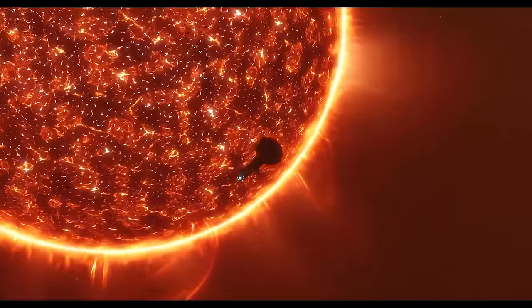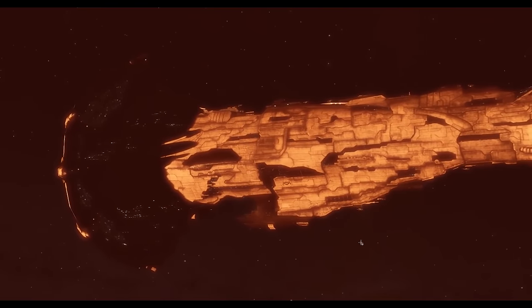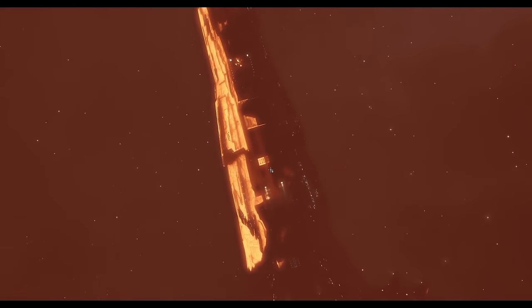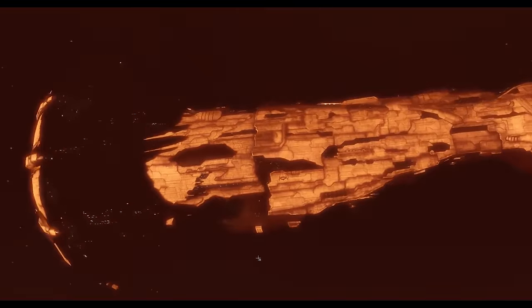This is a Titan. It is the biggest, baddest capital ship in the game that a player can fly. It was designed as a flagship for Alliance fleets, as a military asset so powerful that it could turn the tide of a thousand-player battle and dictate the outcome of wars.